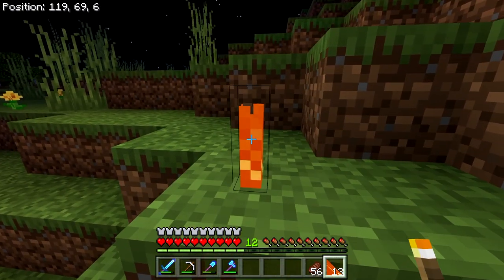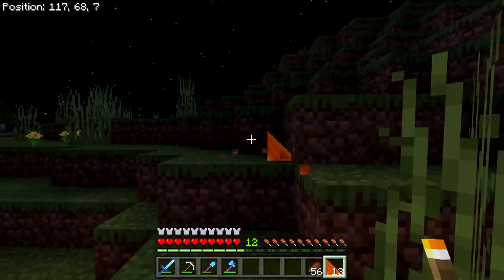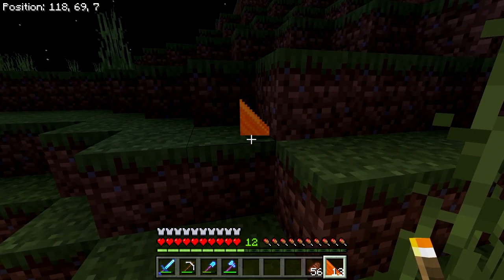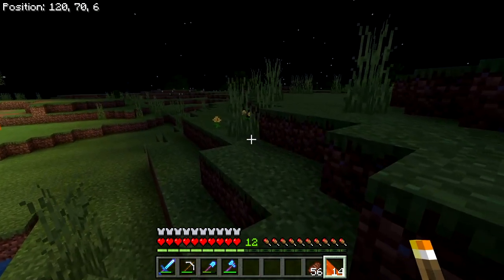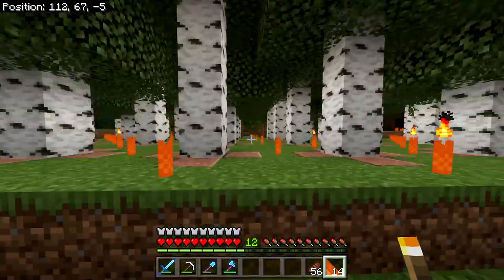If I place a new torch it does look weird — look at that. And when I break it, it looks like a triangle. That's weird. I wonder why the textures are messed up.